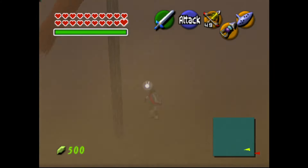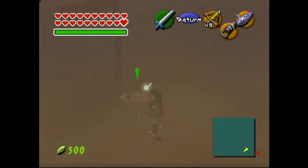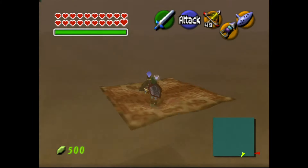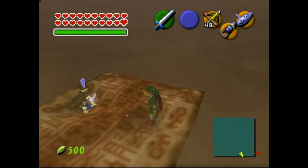Onwards to a very obscure location. Right here, in the middle of the Haunted Wasteland, there's a sign: 'Drop by our shop. Carpet Merchant.' Look at this guy. This is not the location, by the way — this is just part of the location.